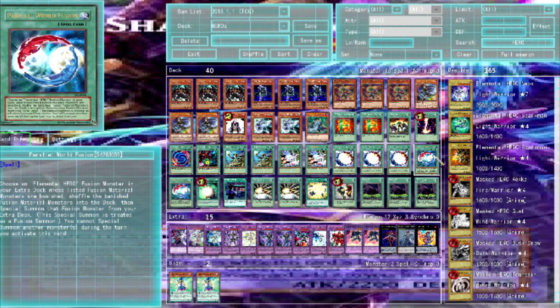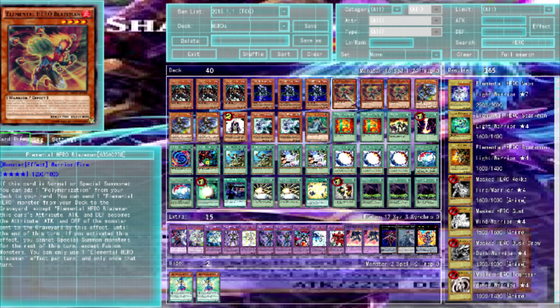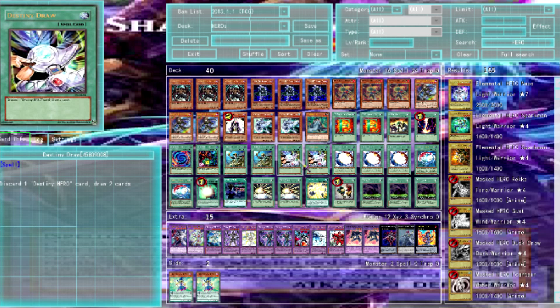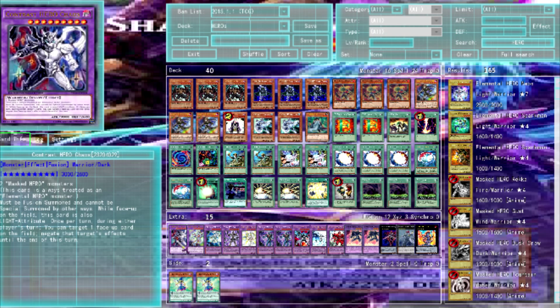The deck does a lot of really weird combos — it's hard to explain exactly how it works. You can normal summon Blaze Man and go for a fusion summon, or if you already have the cards set up go for damage, or set up for next turn. If you send Diamond Dude's milled spell, you draw two cards for free, which is great. There's a lot of weird and interesting combo lines this deck has.